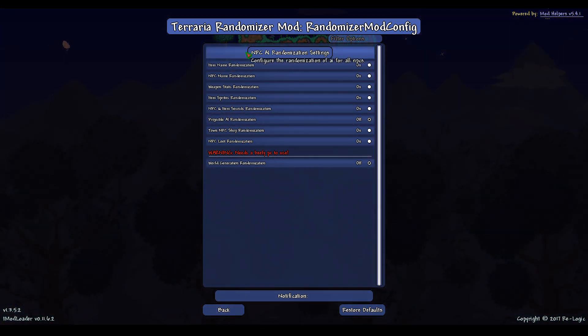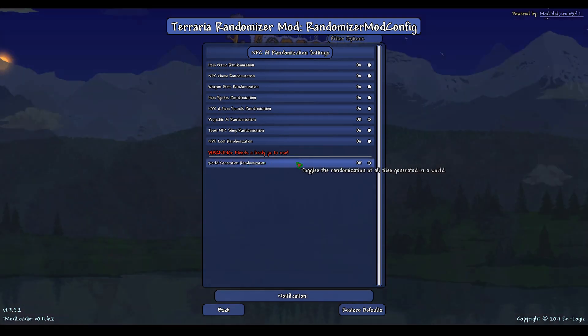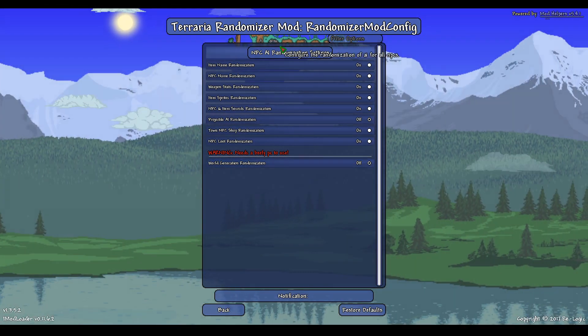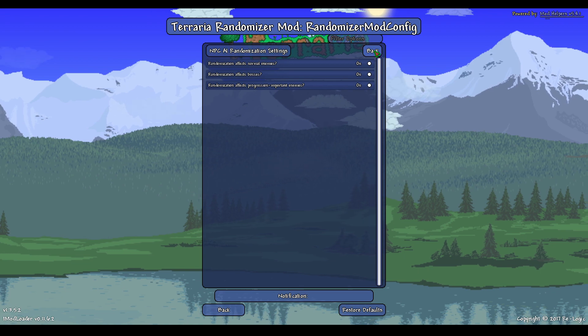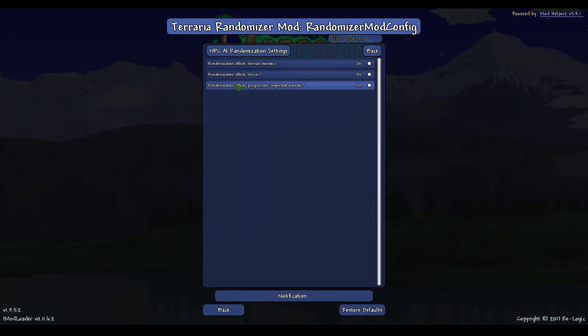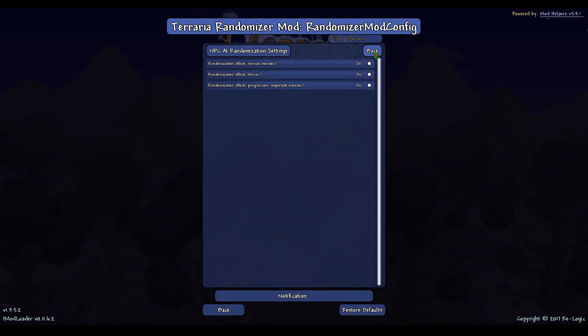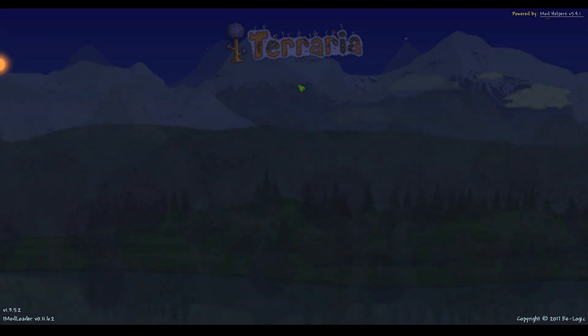There's kind of a hidden setting there you might not notice. There's also world generation randomization — I'm going to ignore that. There are a few more settings, and you can go back. Basically, randomization affects normal enemies, affects bosses, and affects progression and important enemies.